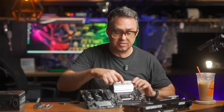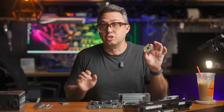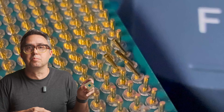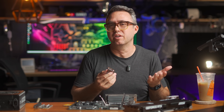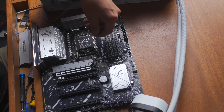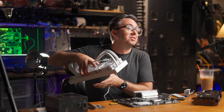My favorite part of the AM5 socket upgrade is that they moved the pins from the back of the CPU — which could very easily bend — down onto the socket itself. So I can manhandle this chip a little more with less worry. In goes the 7800X3D. It just slaps down, the little cover goes down, and pop off the case. I also figured, since this CPU is going to be working so hard, why not make it my first ever water-block-cooled CPU too? I got the Corsair Nautilus 360 RS.